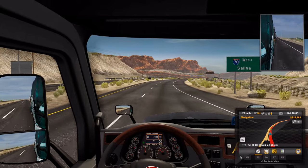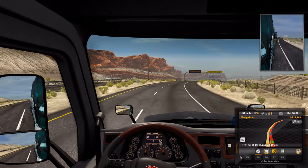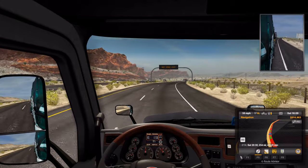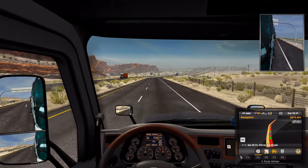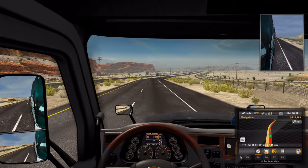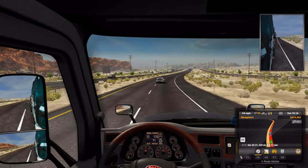Salina West. You know, the AI cheats — they can go through these roadblocks that I can't. Drive safely. Base speed limit. Don't drink and drive. Buy ice cream. Ice cream is life. All right, we've got four hours to go in-game, of course, until we deliver this load.